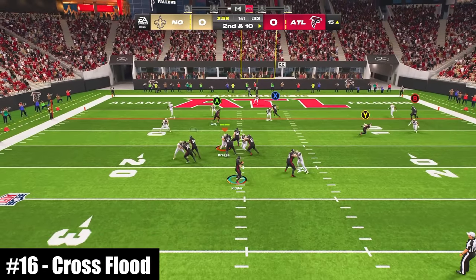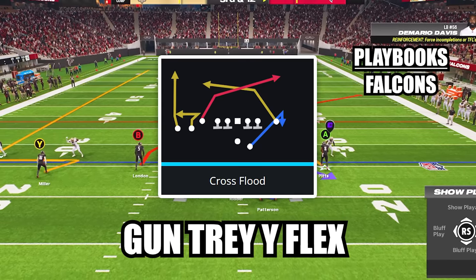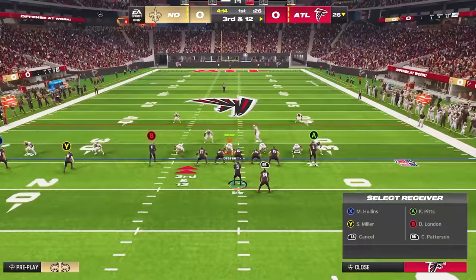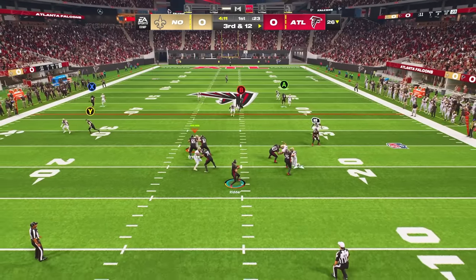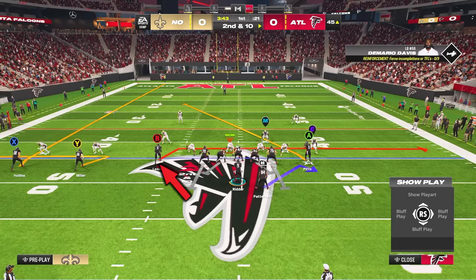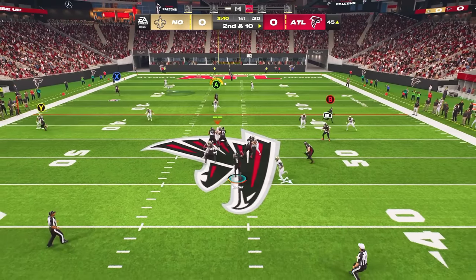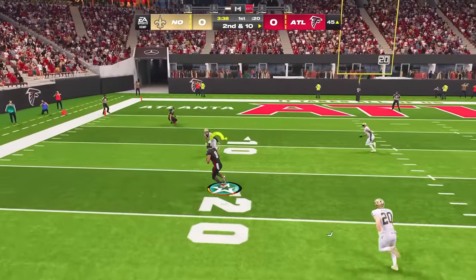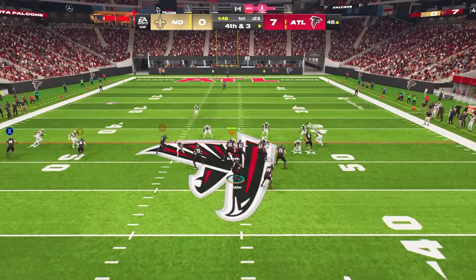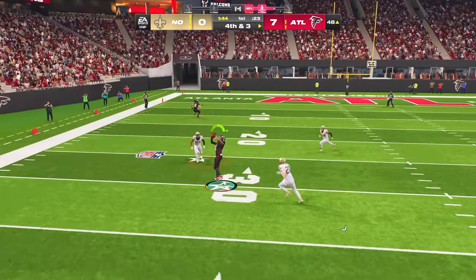At number 16, this play allows you to attack zone coverage on every part of the field. The play is Cross Flood in the formation Gun Trey Y-Flex. One easy route combo is to put the tight end on a streak to clear space for the crosser. Another is to put your inside receiver on a drag to pull linebackers down and hit the tight end crosser on the other side. If the tight end crosser is getting too deep, put him on a slant and laser it to him across the field for an easy completion.